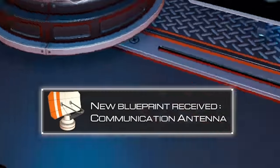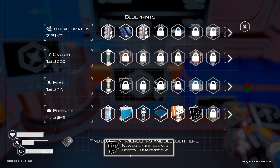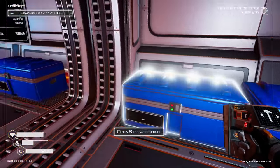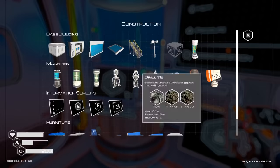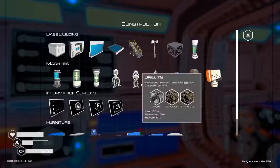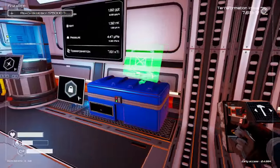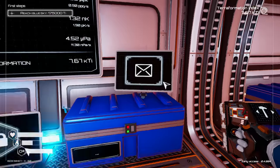We just unlocked a communications antenna — I don't know what that does, but I almost need one. We can build transmissions now! Let's go ahead and grab some silicone and come over here and build one. Can I put it up here on the wall? The game's like, you can't really do that. I can put it on the floor — sure, it'll go right there. That looks like a good spot. No communication antenna in range. Maybe I should build one, though it's kind of expensive.